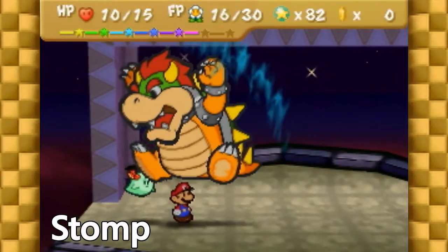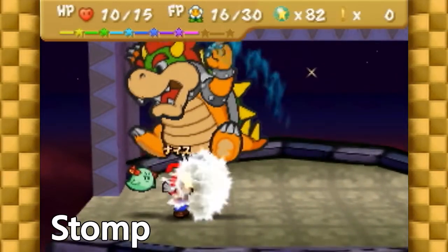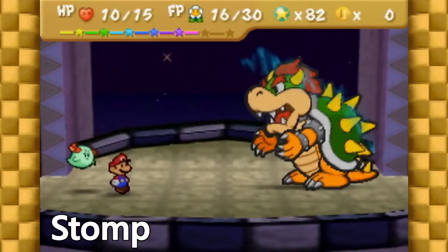On Buttstomp, it's this frame, this frame, and this frame. Pressing A when Bowser begins his descent is the way to go here.